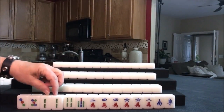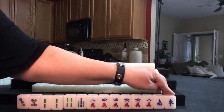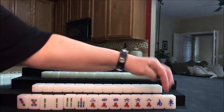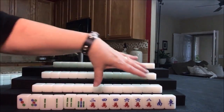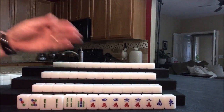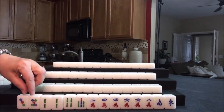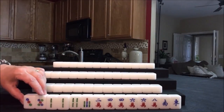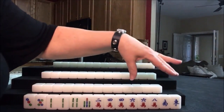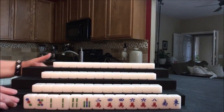We have a pair of two bams and then a lot of cracks with a couple of winds. If it's the east round and this is east seat, this could bring score if we can pair up and get a three of a kind. I'm thinking of a half flush or all pung because we do have one, two, three pairs. One more pair and we can play all pung relatively easily. I would start by discarding these offsuit tiles and try to draw in cracks and honors, which are winds and dragons.